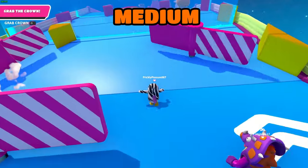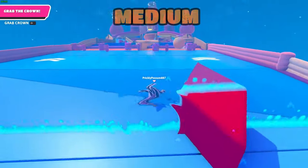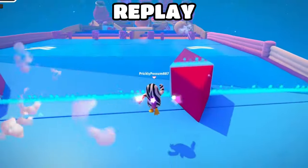On Fall Mountain, you can use this obstacle combined with the low gravity to get an extreme boost. This can give you an unfair advantage and is extremely useful.